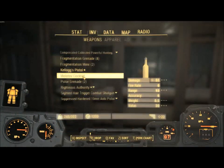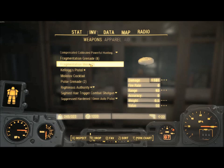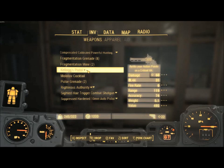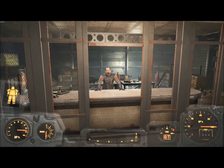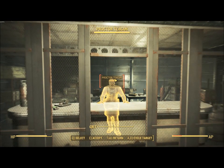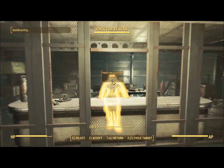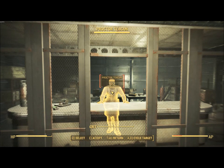What you want to do right now is unequip everything you have — not armor or anything, but unequip the guns — because you don't want to accidentally shoot Proctor Teagan. You're going to go into VATS and hit him once. What you want to do first is click save, then hit Proctor Teagan again and accept.